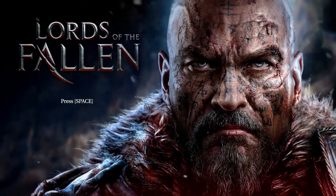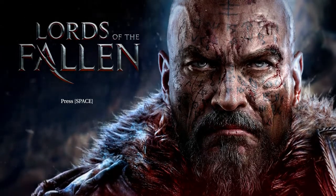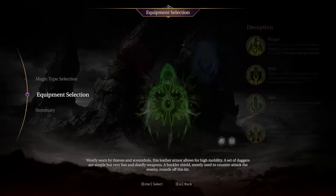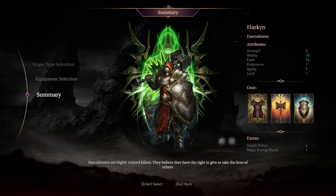Don't be put off by dying because part of the challenge is getting to know your enemies and learning their attack patterns and weaknesses. I will show you how to play my Executioner build from the Deception Magic and Cleric starter sets. Here is a clip in New Game Plus highlighting the awesome power of this build.